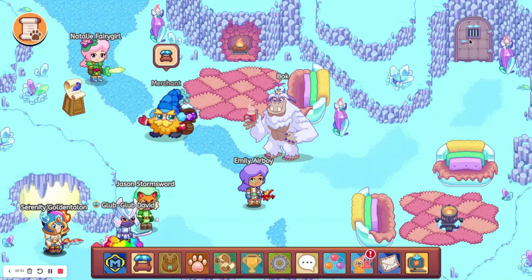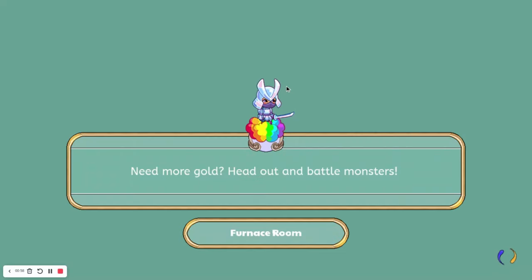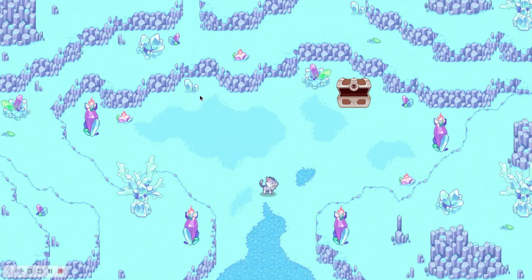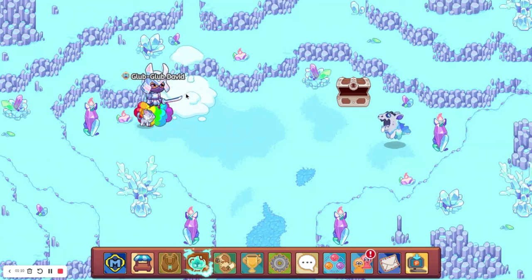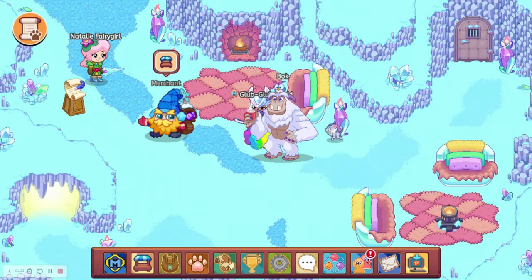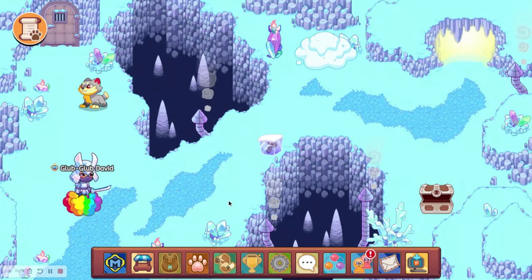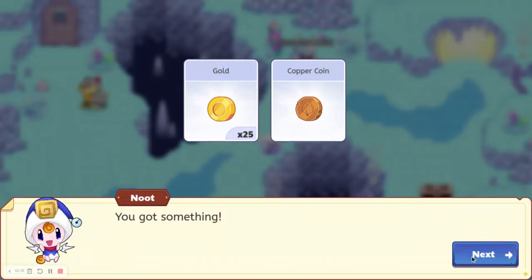To start off we are going to go up this way and there's going to be a snow pile, and we just have to go up one more and it will be right here. We're going to have to do a battle to get it. Now let's go ahead and open that and we do not get one. So we're going to head back down to the main area.